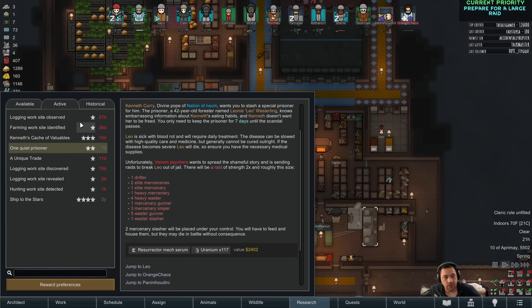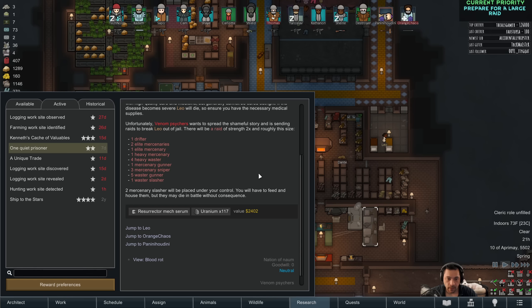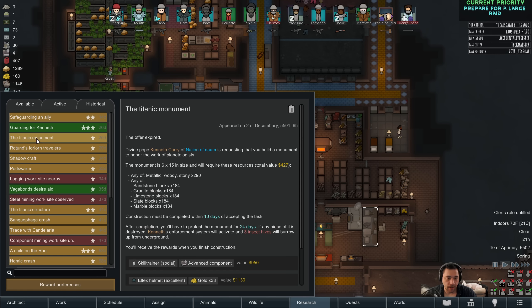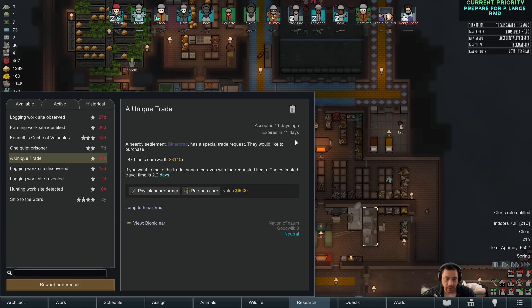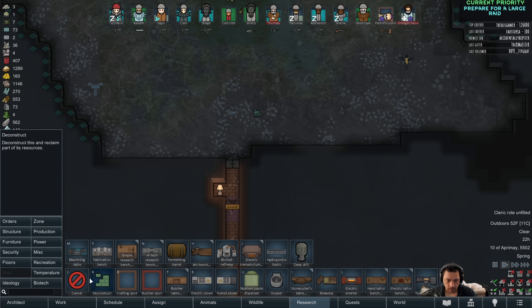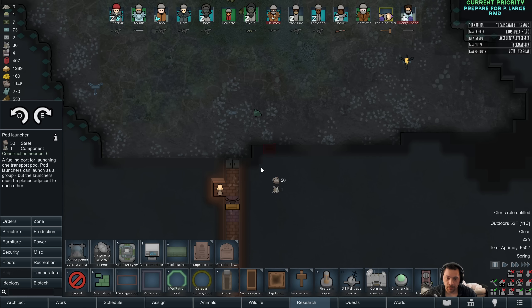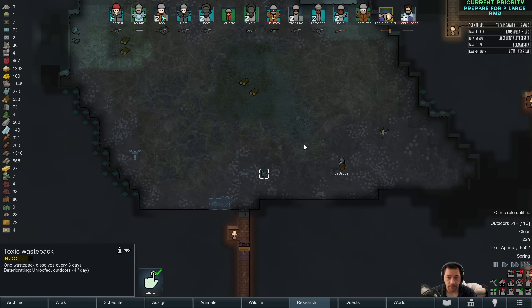In terms of the trade, there's three hours until one quiet prisoner gets returned. Then I'll start to run the trade route, which is the unique trade — 11 days left. Knowing that, let's go ahead and get a transport pod out here. I only really need one person to go run deliveries, so I'll just do one pod rather than really go ham.